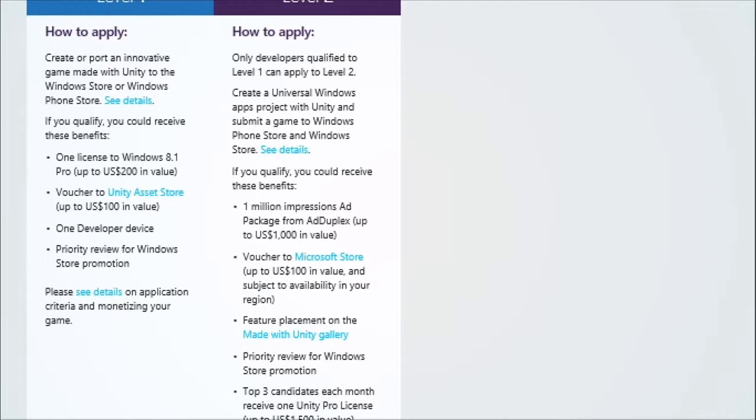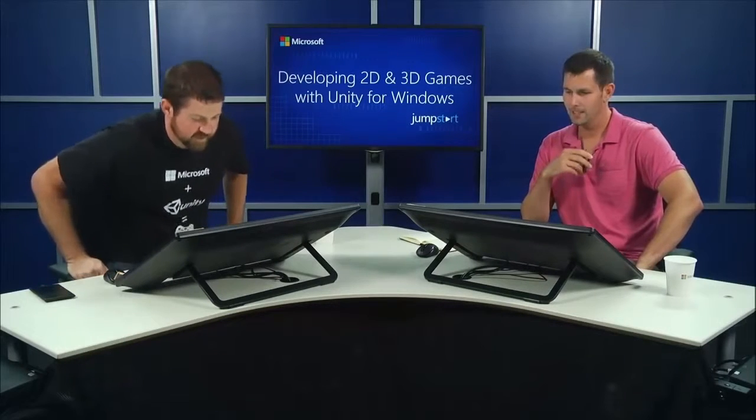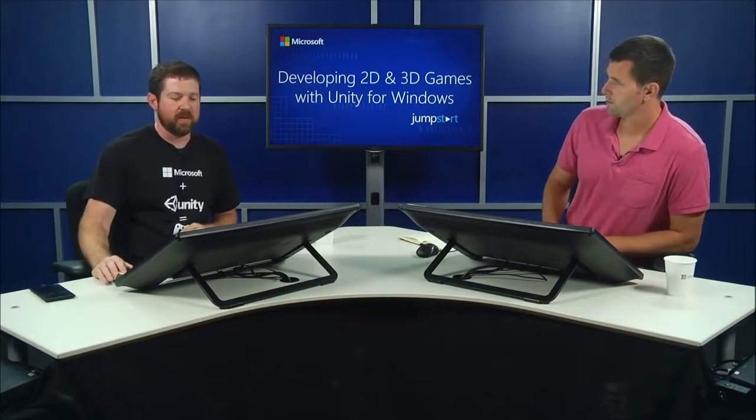There's a voucher to the Microsoft Store, so you can apply it to a new device, an Xbox One, or even the collector edition of Destiny, which just came out today. Feature placement in the Made with Unity gallery is also included — that's huge advertisement for your game. People on the Unity 3D website can click through to see what games are available for Windows Phone built with Unity. Getting into that gallery is great exposure.